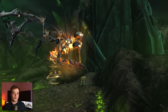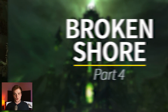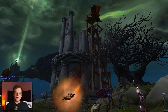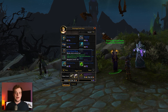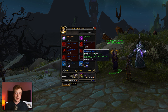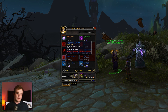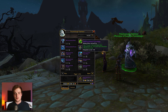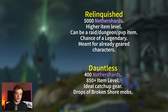Now for the patch 7.2 systems. The Broken Shore has mechanics similar to past content like Tanaan Jungle and the Timeless Isle. There are two tiers of gear tokens. The first is the Dauntless token, costing 400 Nether Shards each. These contain slot-specific gear — for example, a neck token gives you neck gear — with a base item level of 850, and they can Warforge and Titanforge. Above that are Relinquished tokens, costing 5,000 Nether Shards. These are epic quality, guaranteed high item level, with a chance to be a raid, dungeon, or PvP item, and can even contain a legendary item.